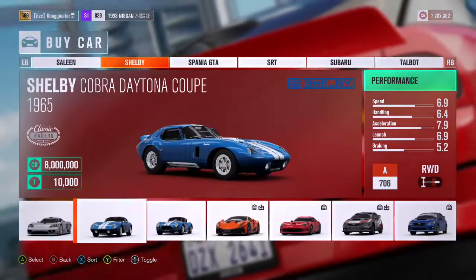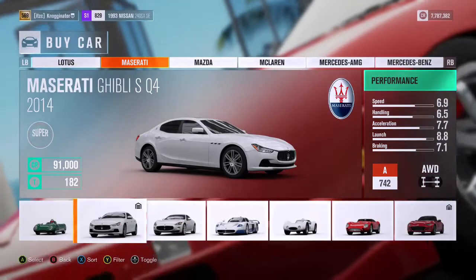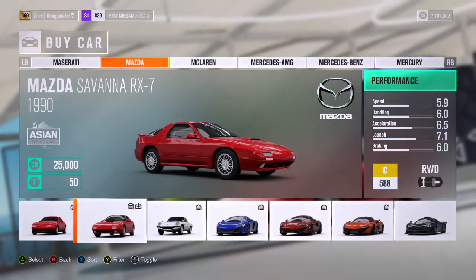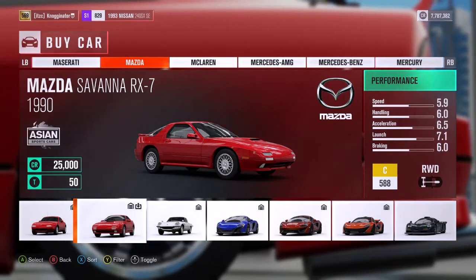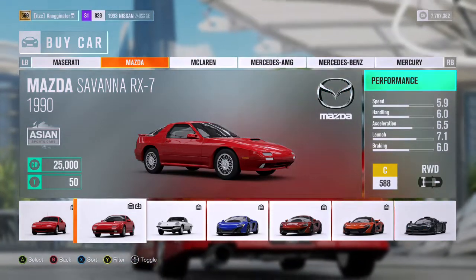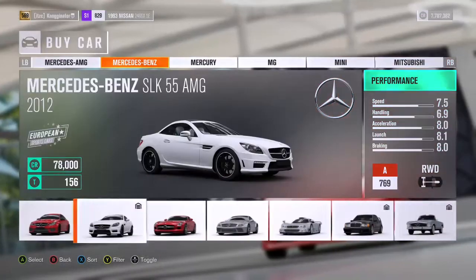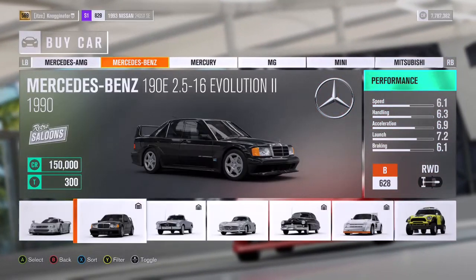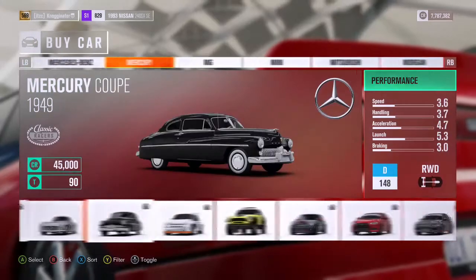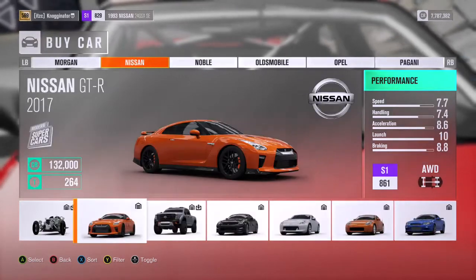The last letter, which is a hefty one, is M. You are allowed to use Maserati, Mazda — probably MX-5s and a lot of RX-7s. You are not allowed to use the Hoonigan Mazda because it's OP and built for drifting. But you can still use regular Mazdas. You can also use McLaren, AMG, the Mitsubishi EVO, 190E, Mercury, MG, Mini, Mitsubishi, and Morgan — though I don't recommend that.